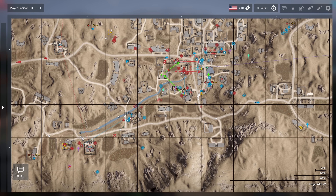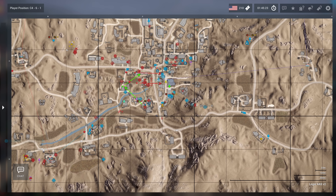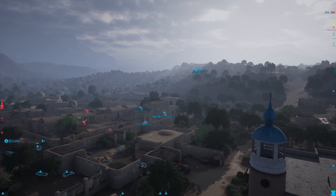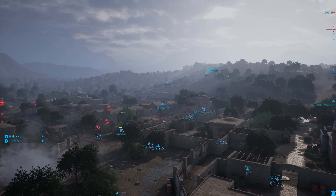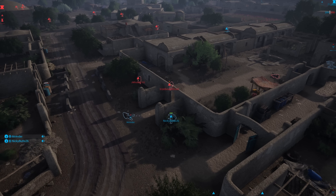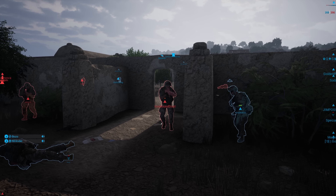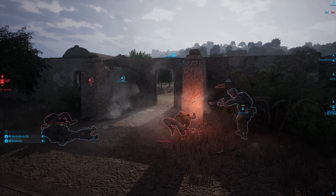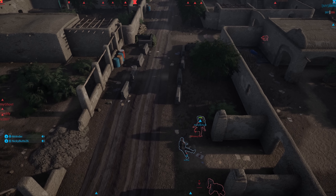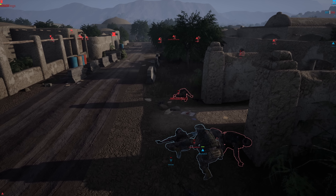Slowly but surely the US is fighting their way outside of this compound. 210 tickets to 210 — this is going to be a close game. Both sides with three objectives right now. Squad Four trying to push out to Akhtar's Compound, but you can't do much unless you knock MEA out of the town. Still waiting to see if anyone on the US side — maybe Squad Eight — is trying to set up a FOB overlooking the valley, because this grind is just going to be a slog.